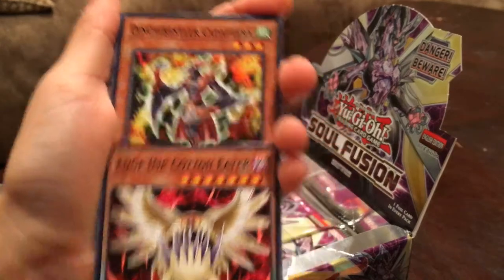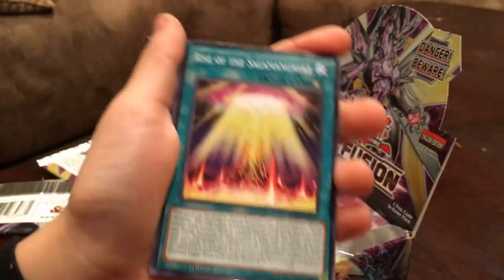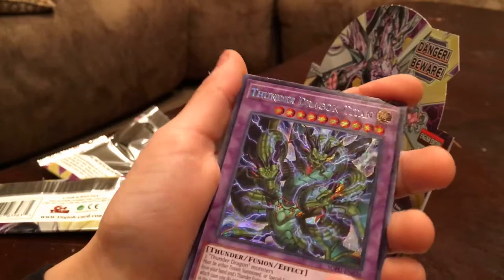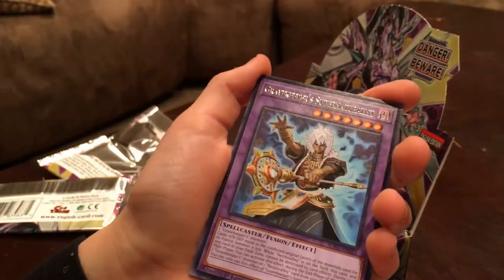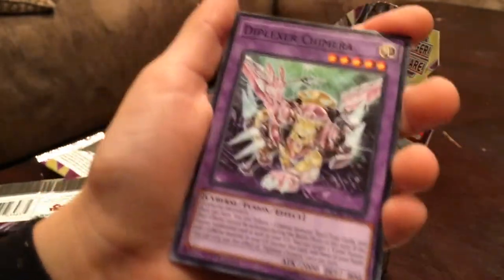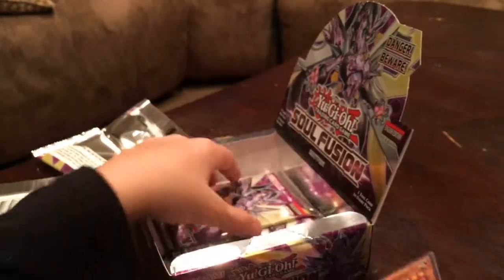Pack seventeen: Edge Imp Cotton Eater, Dino Wrestler Capitor, Rise of the Salamangreat, Thunder Dragon Titan — okay, not bad. Gravekeeper's Supernaturalist, Astranito, Patchwork Fluffal, Diplexer Chimera, Diplexer Chimera, Dino Wrestler Cygnus.